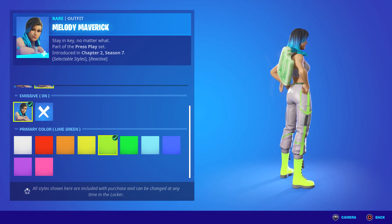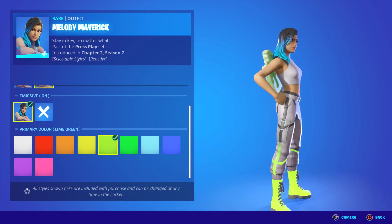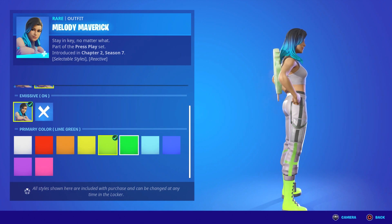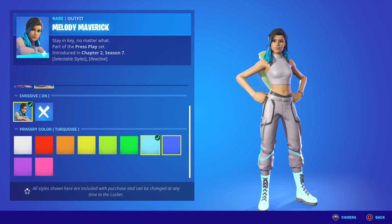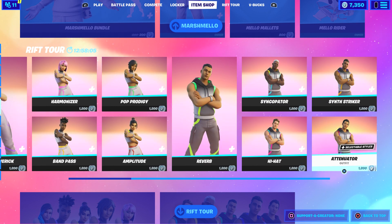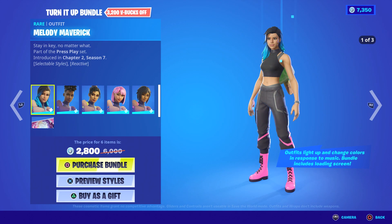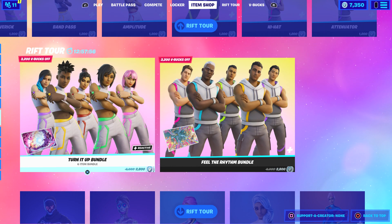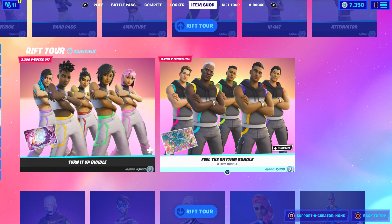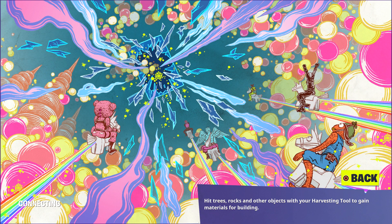That is rad — I'm getting a Billie Eilish feel to this. 1,200 V-Bucks, not too bad. There's a whole bunch of different ones and it comes with a free loading screen. To get them all together it's 2,800 — that's for the Turn Up Bundle. Then there's the Feel the Rhythm Bundle for the girls and guys — this one's a guy bundle. These are from the Rift Tour concert.